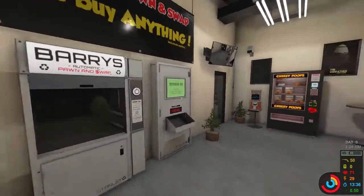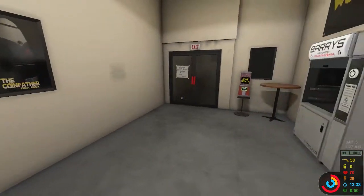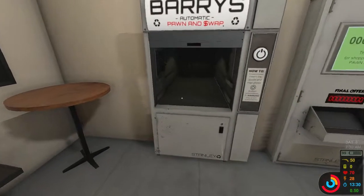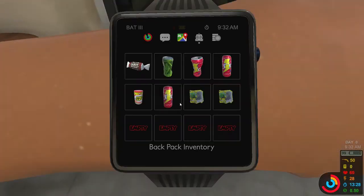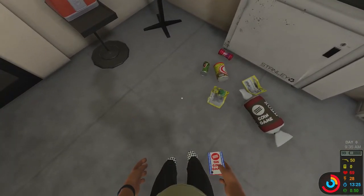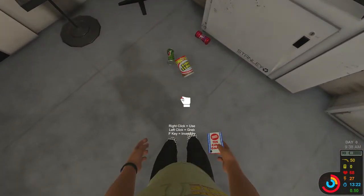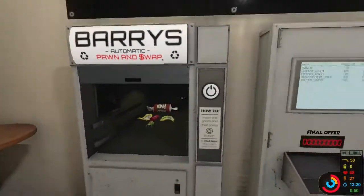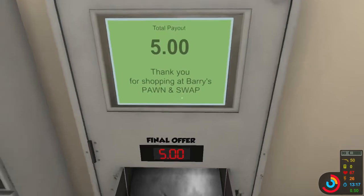We have another thing of cheesy poofs, some more wacky wafers. The coin father. Why are we the only human-looking thing? So we can go ahead and throw these things in there. I want to keep the full cans. We can go ahead and sell this stuff to this robot or whatever this is. We'll just keep track of our stuff and use this as a recycling thing — scrap it and it'll give us five dollars.